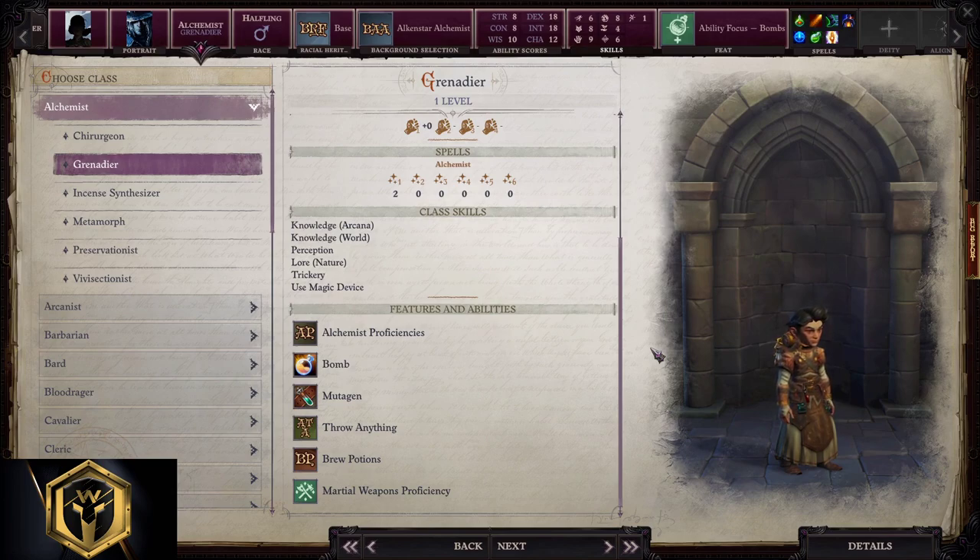During campaign, Alchemist can also create potions. Alchemist loves using trickery to unlock chests and disarm traps, and use magic device to cast spells from scrolls. He has great perception to spot hidden things and traps, and his knowledge and lore are also formidable.